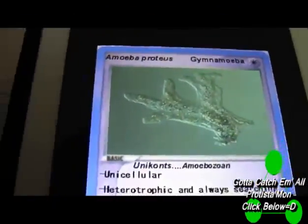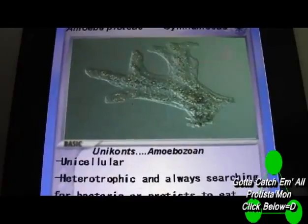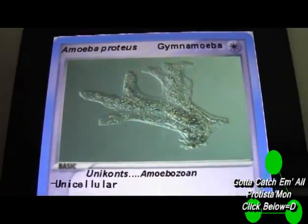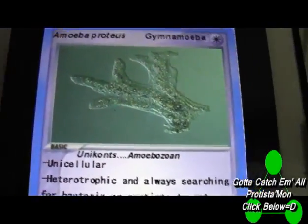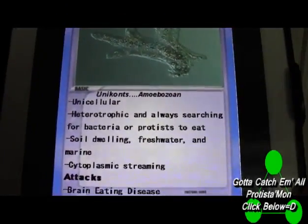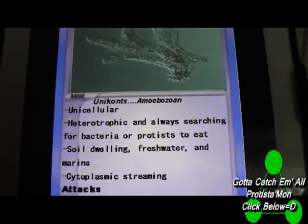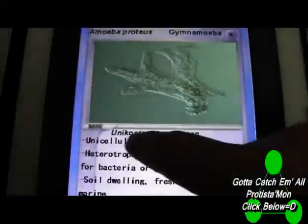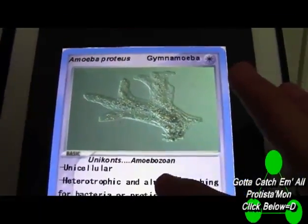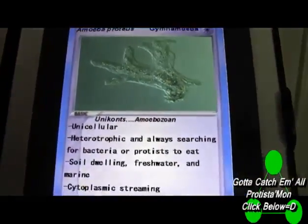Amoeba Proteus — that one's probably more recognizable. It's the unicellular Unicont, and Unicont is the supergroup of this organism. It's an Amoebazoan, and it's a Gymnamoeba. These are all terms that are vital on the test. What they'll end up asking you, if you're in Bio 102, is categories and characteristics of each section of each supergroup. So the supergroup here is the Uniconts, the phylum is Gymnamoeba, and Amoebazoan is a subgroup under the supergroup.